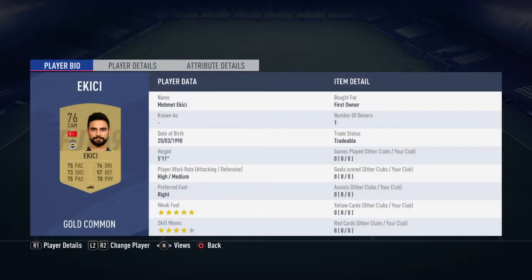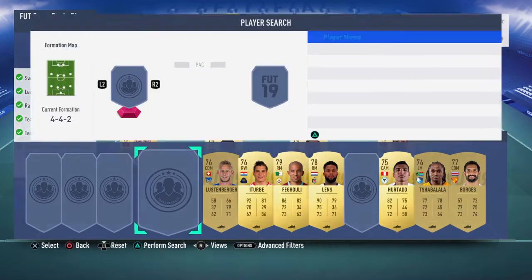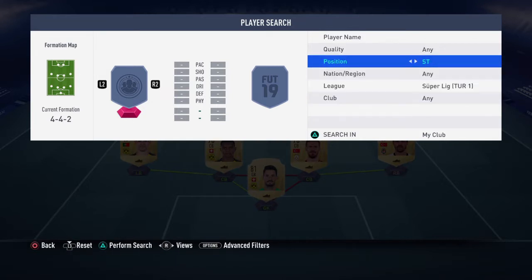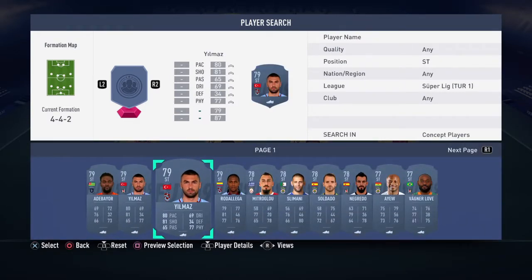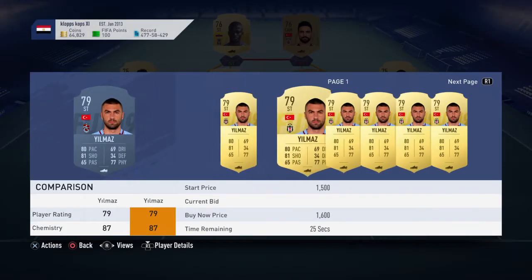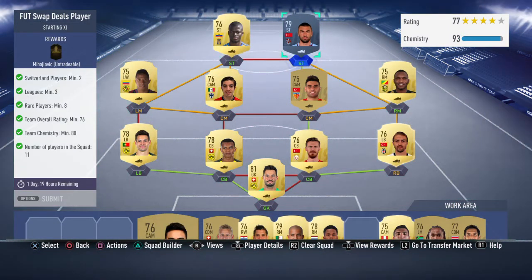Up front you want to get an actual striker from the Turkish league if possible. Let me show you an example of that — as long as this guy is not an inform, yes, that's fine. Stick him up there and that will get you to 83 chemistry. So this is the team that you guys need to do.